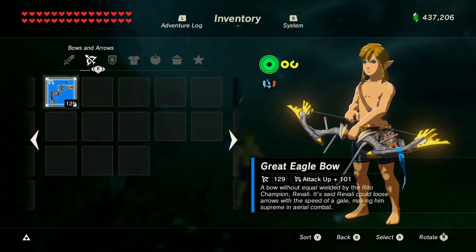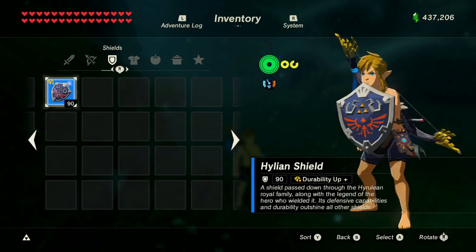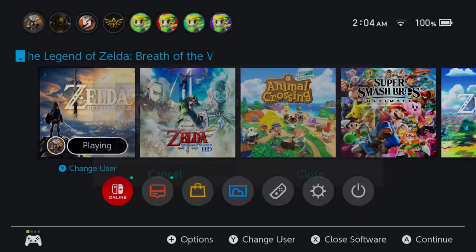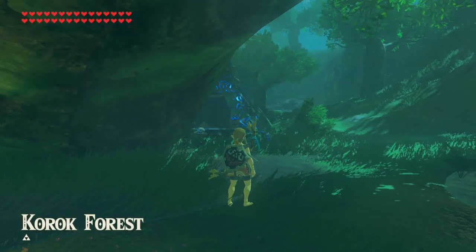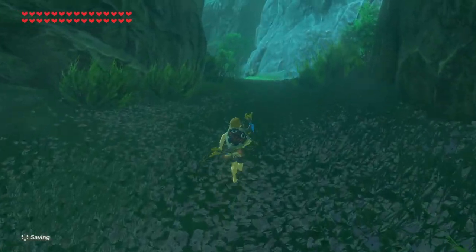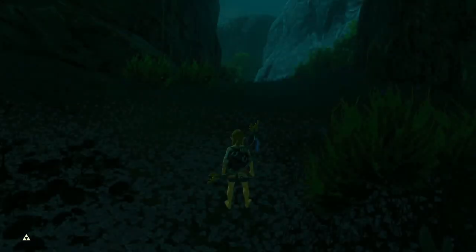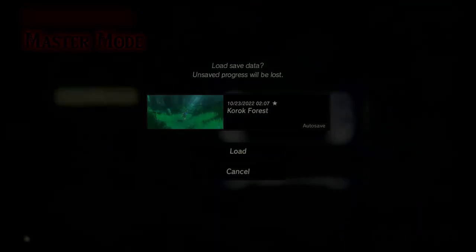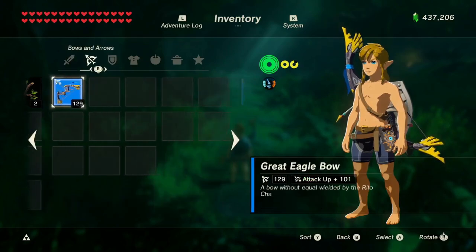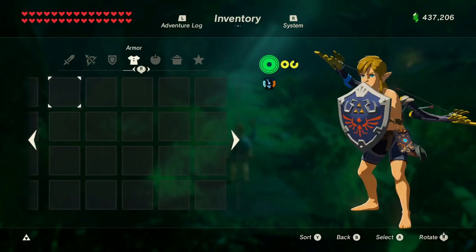After you've done this, unequip all your weapons — but since you might have two equipped, equip the bow and your shield. Get an auto save, close the app, and then reload. Once you load back in, do not sync your inventory — so don't go into any quick menus or open your inventory. Get an auto save and then load it. After you've done this, do the same thing one more time: don't quick menu, get an auto save, and load it.